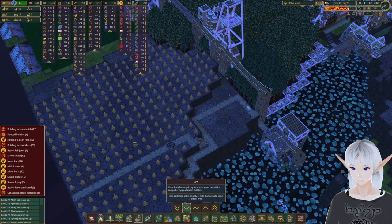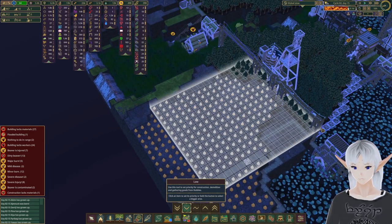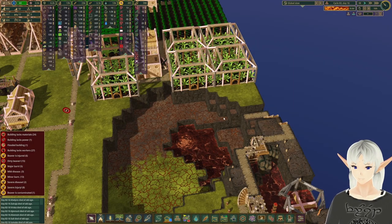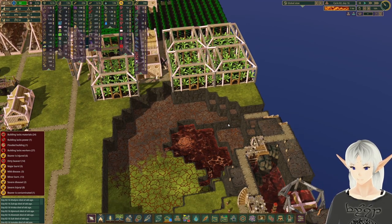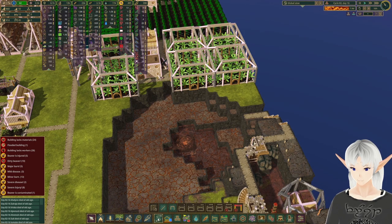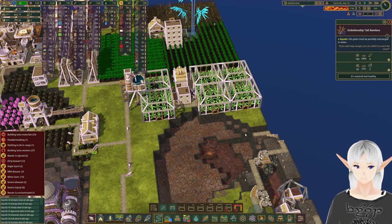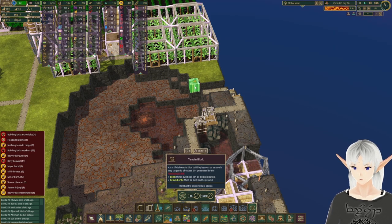There we go, and one more here. I'm going to say that's a lower priority if they happen to have something else to work on. We're starting to get dirt at a better rate — it still takes a good while to put in a block, but I can put some local storage to help speed it up. We're going to start turning this area into an area for the bamboo.